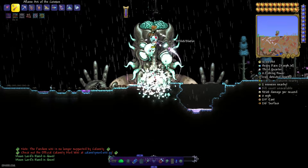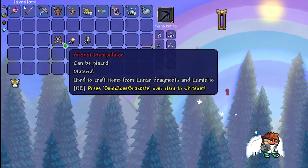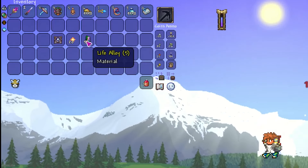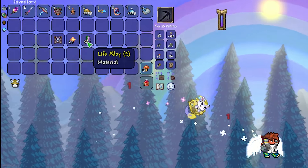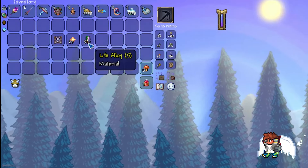After that, collect these materials: the Ancient Manipulator, which drops from the Lunatic Cultist boss — which we already defeated — 20 solar fragments from the Solar Pillar, and 5 Life Alloy. It is a very important material from Calamity mod. I have separate tutorials about solar fragments and Ancient Manipulator and Life Alloy.